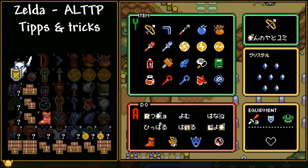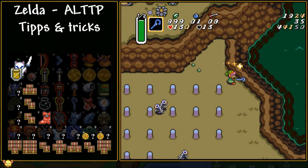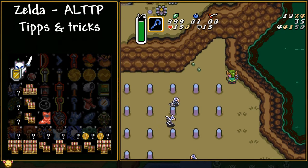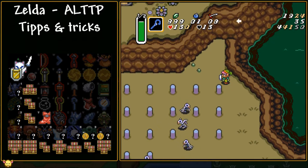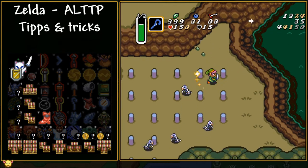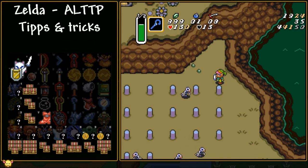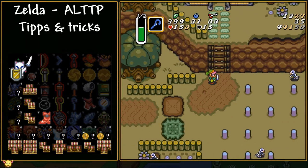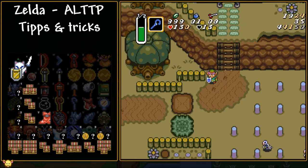There are a few other dashes worth noting. For example, the Cane of Byrna dash actually grants you invulnerability as soon as it starts and allows you to move a little bit faster earlier on. However, the invulnerability does not start immediately the way it normally does when you hit the Item button normally — it only starts once the shield animation begins circling around you. So it can be dangerous if you try to Cane of Byrna dash at low health; use the cane normally first.